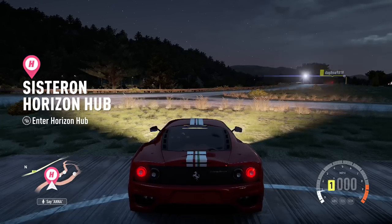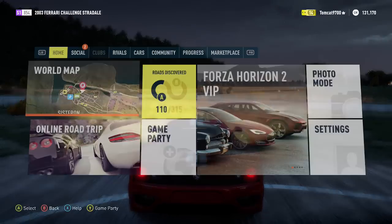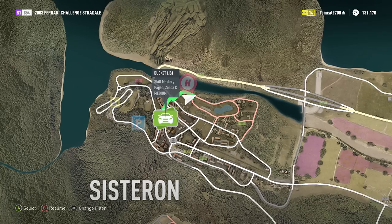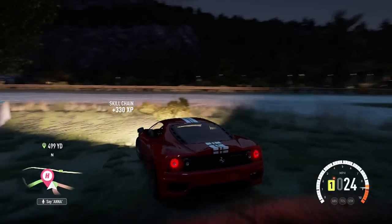What is going on today guys, Tomcat here and today we are back for another episode of Forza Horizon 2. In this episode we are first going to be taking on the bucket list challenge for the Pagani Zonda Cinque, and I need to zoom in on it. Just set a waypoint to it and we're going to go ahead and get that out of the way.